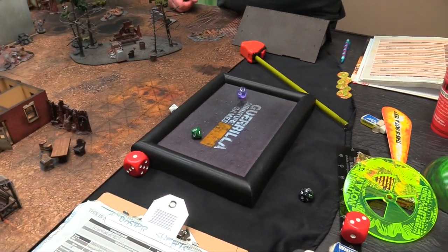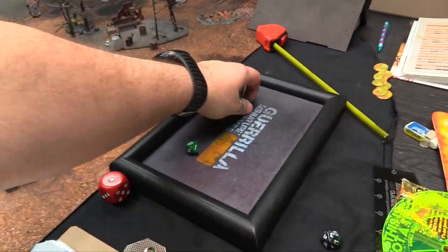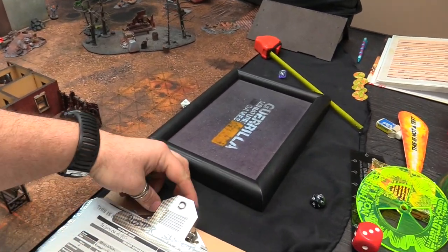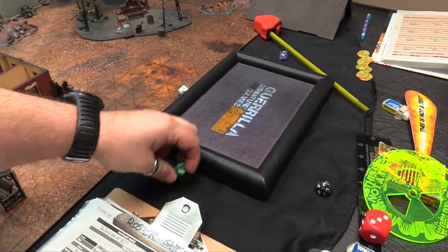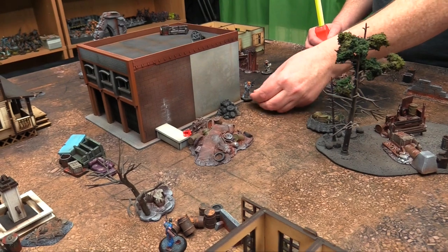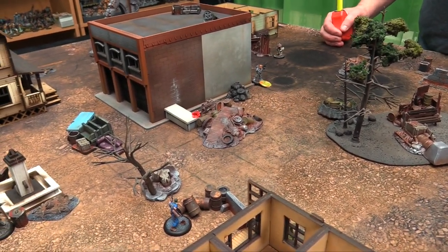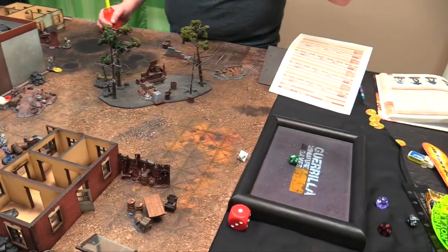We tied on initiative — rolling again. I roll a 1, you roll a 2, so you get to go first. Hogthrob activates — metal test of 3, gets 2 actions. He decides not to aim, and attempts to snap off shots. But you can only fire once per round without burst, so just one shot.